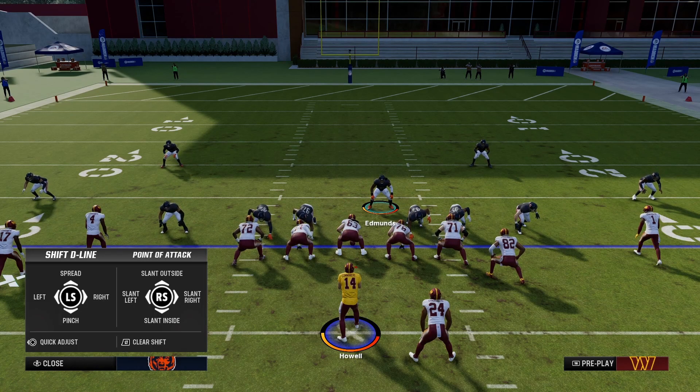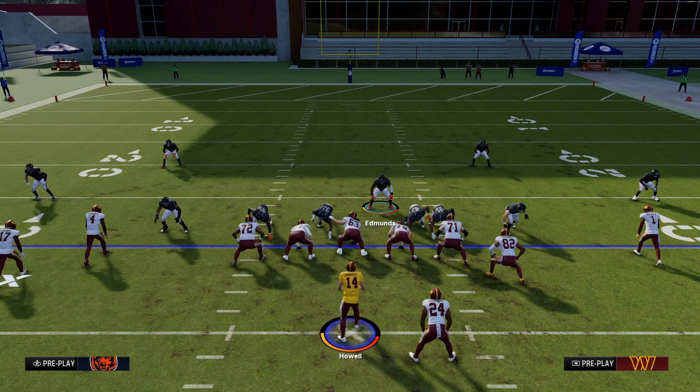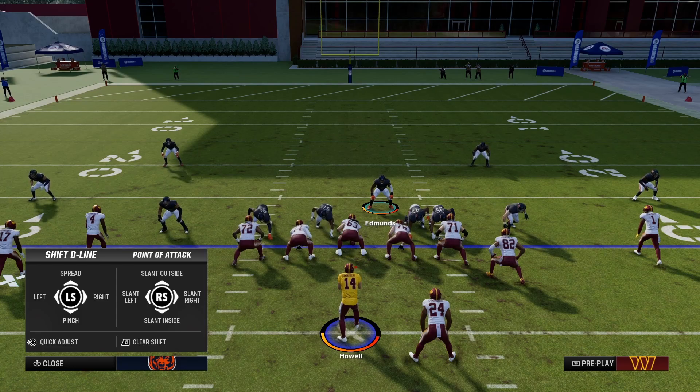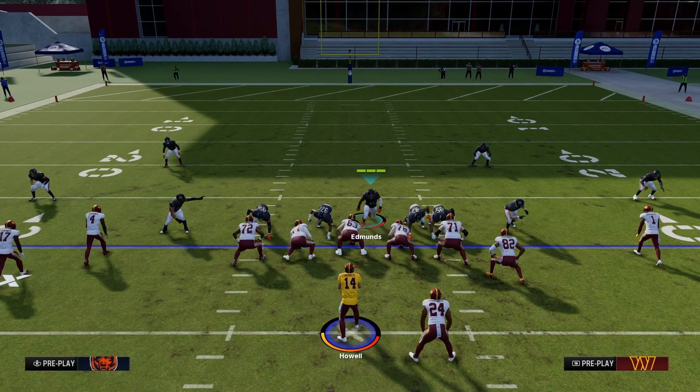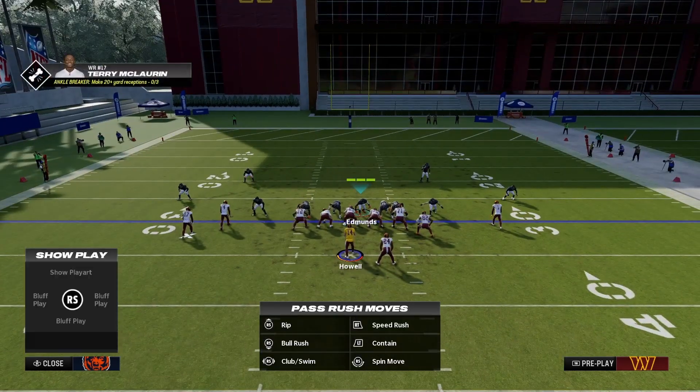What I mean by that is you want to shift your D-line to the right and slant them to the right, just because that running back is on the right side. If he's on the left, slant it to the left and shift them to the left. Then bring this middle linebacker down here, hold left trigger to fake blitz and drop back into coverage. You can also set up zones, press coverage, whatever you want — just keep an eye on your opponent's running back.